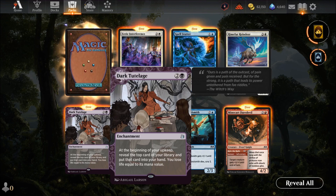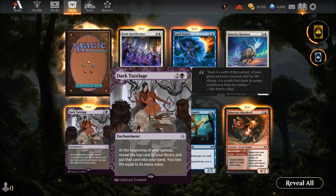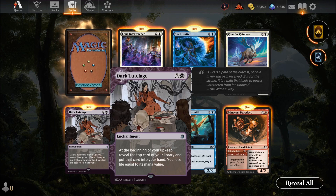Dark Talisman — three mana enchantment. At the beginning of your upkeep, reveal the top card of your library and put it in your hand. But you don't want to touch that unless you have a lot of life gain — it's a dangerous card requiring a jury-rigged life-gain deck.